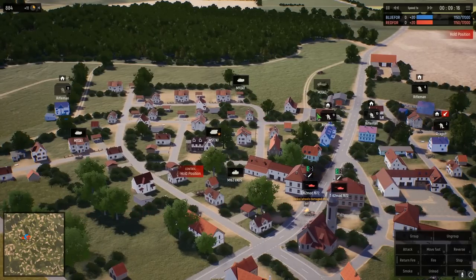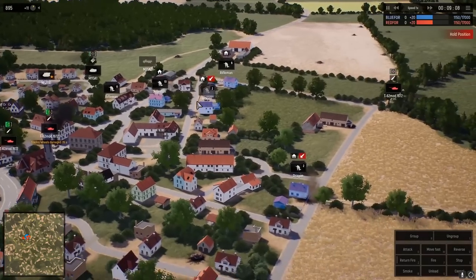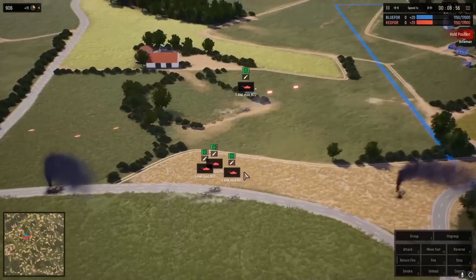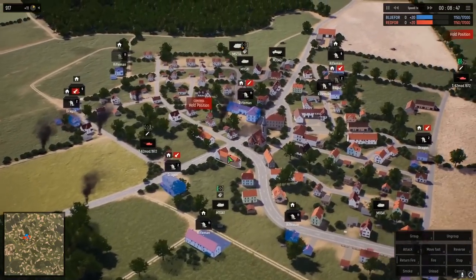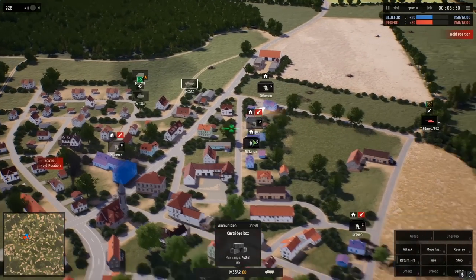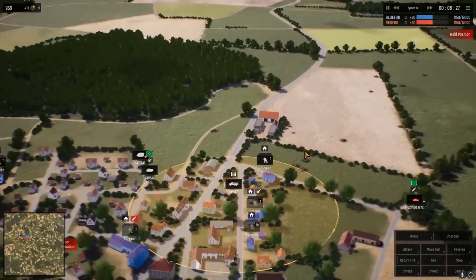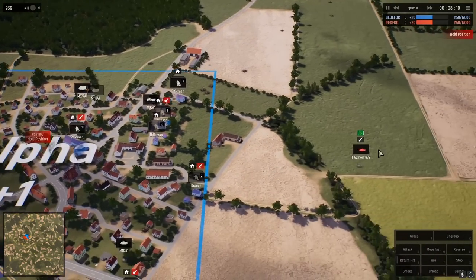Supply truck is still operational. Dragon teams are so good but very difficult to resupply or get out of cover. We're facing off against four T-64 1972 models — incredible. Another vehicle destroyed, another Soviet-made tank going down to U.S. infantry. Let's get the command vehicle back and try to get some other units resupplied on the front lines. Resupply those units — let's get some ATGMs out. Dragon teams ready.